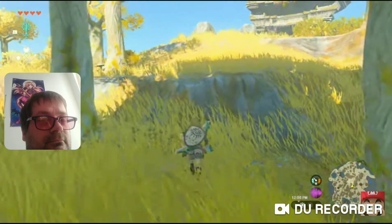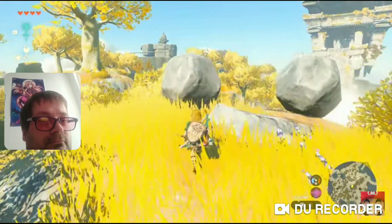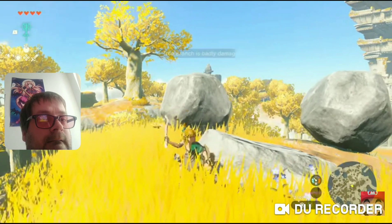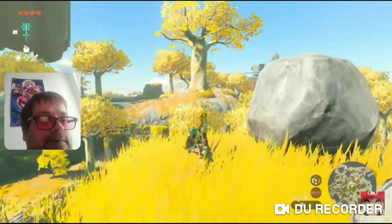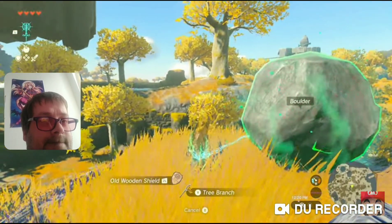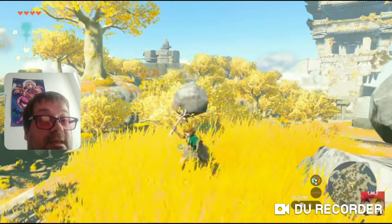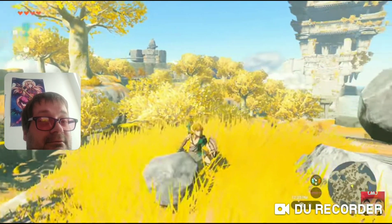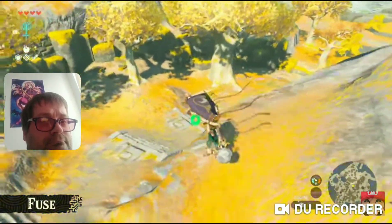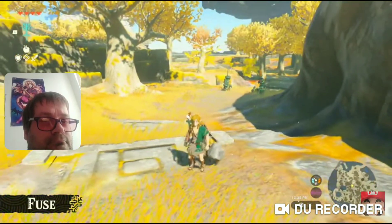We've now explored more of this Sky Island. Fighting with just a branch won't get us very far, and this branch is almost broken. So, here's another one of Link's new abilities. If we use this branch and the rock over here and do this... look, we can stick them together. You can stick objects together to create new weapons with various effects. Let's take on another Construct with this fused weapon.